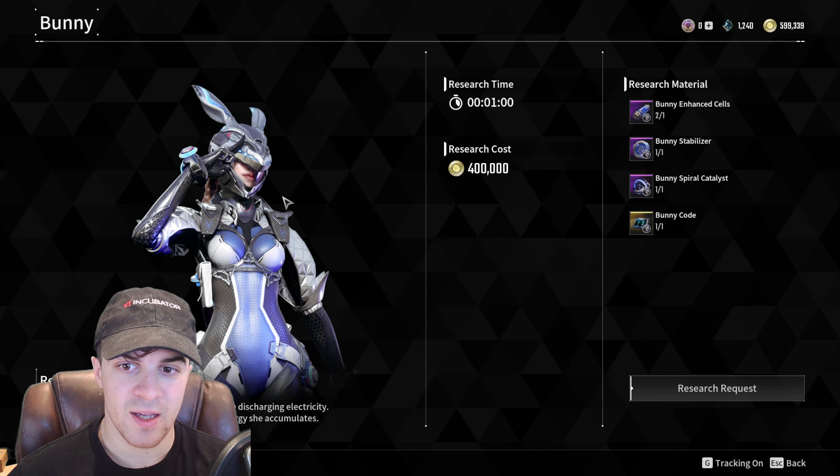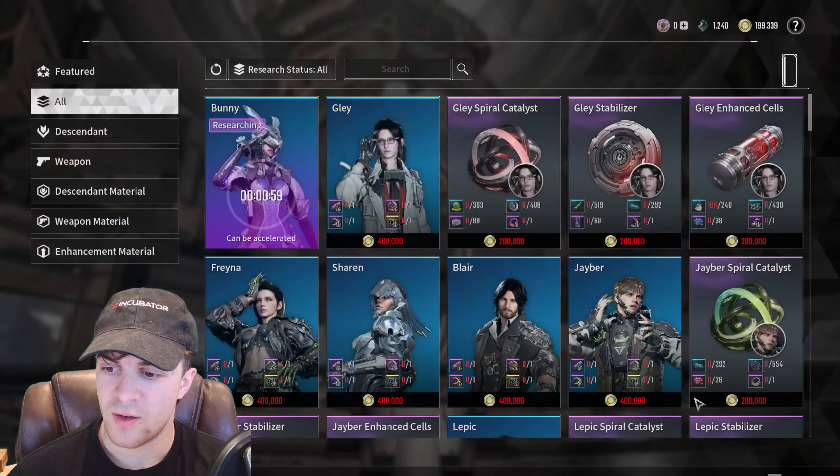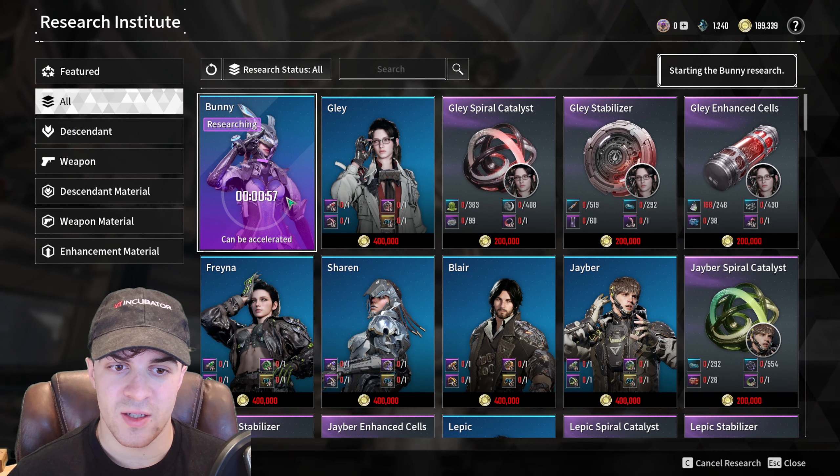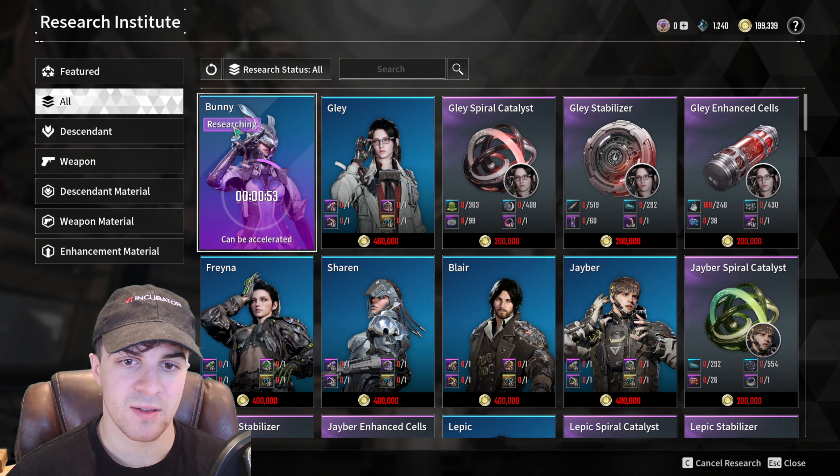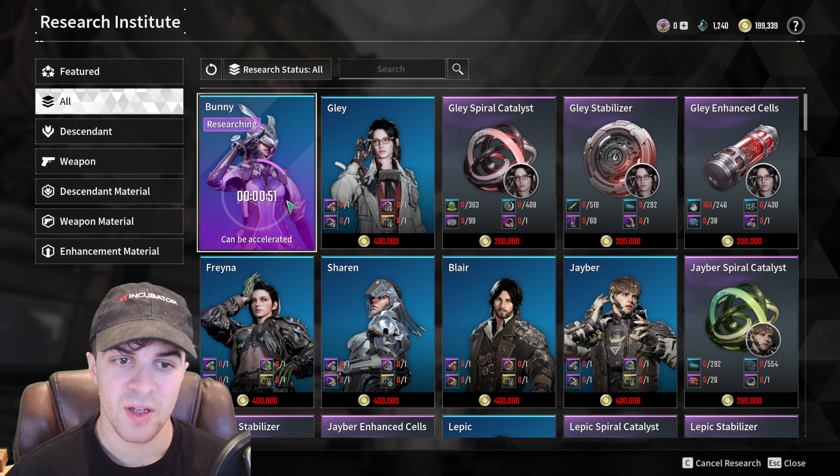We're going to need 400k. We need all the items and then we can go ahead and hold it — and there we go. That's going to do the research request and then it's going to help us unlock Bunny after around a minute.